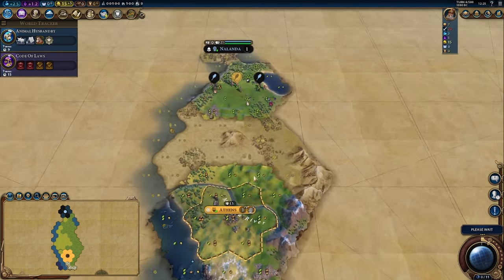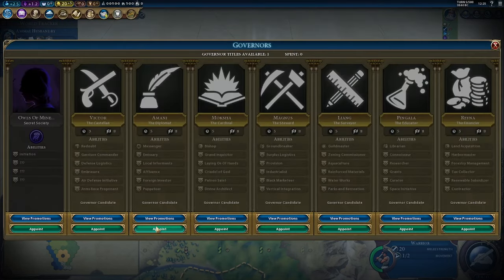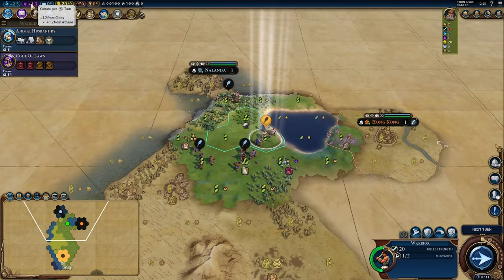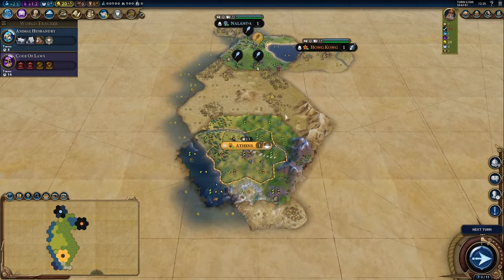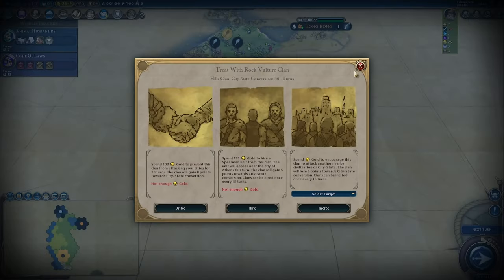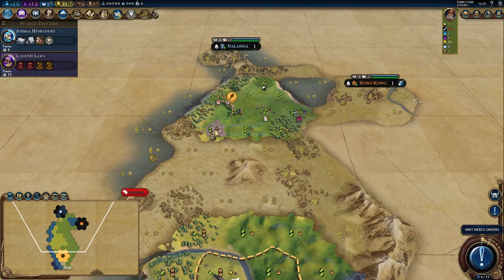That might be a civ nearby. Let's see — it's Hong Kong and that is a first meet, interesting. Let's go to the governor screen. I generally like to do the Amani tour early so I can get the suzerainties and benefit from a little culture early, but it's fine. Let's try to find this other civ before they find us. There are other problems first — a barbarian would give a spearman. Okay, first we need to bring you back and then work on a slinger.